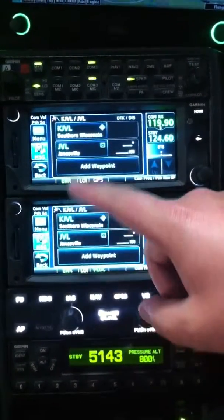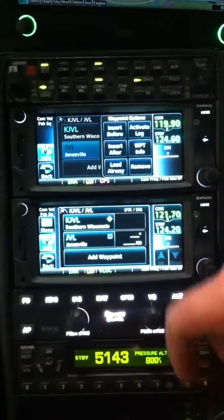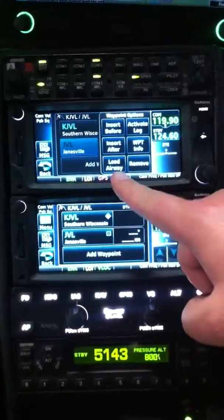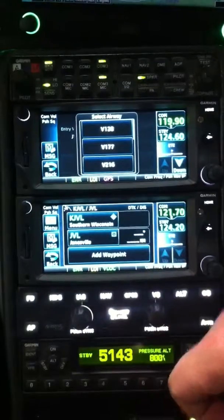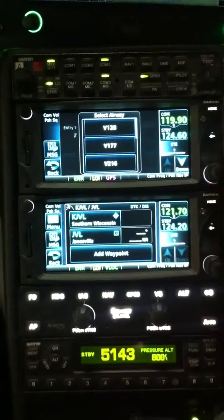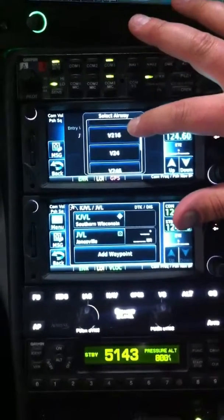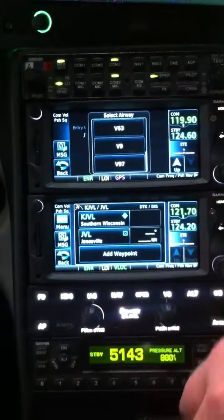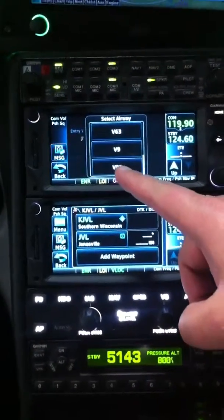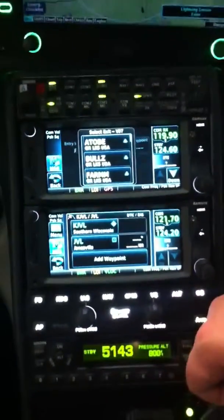All we have to do is highlight the VOR — the point that we're going to join the airway. Right here it says Load Airway. I'm going to click that. Now, all these different airways pop up off of the Janesville VOR: Victor 128, Victor 24, Victor 9, Victor 63. At the bottom, if you scroll all the way down, you'll see Victor 97. We'll go ahead and add that.